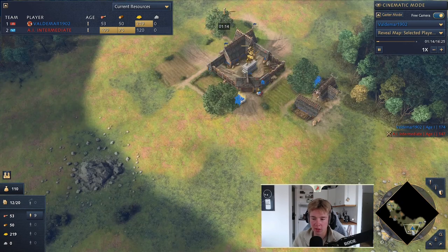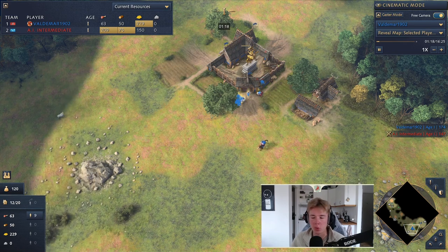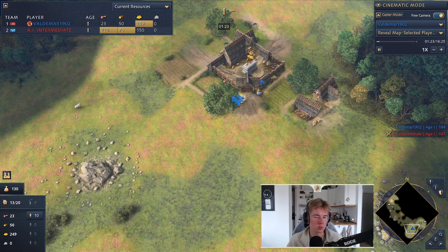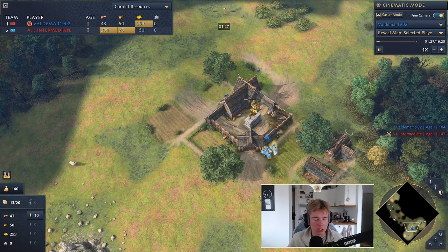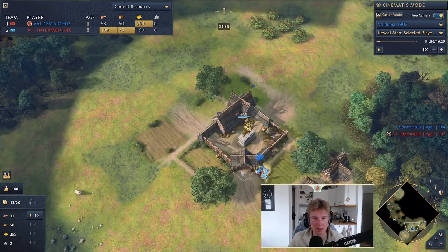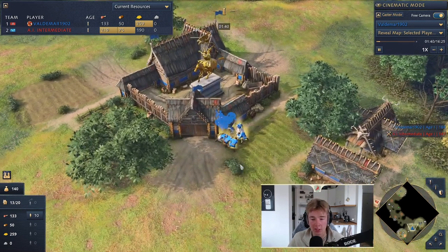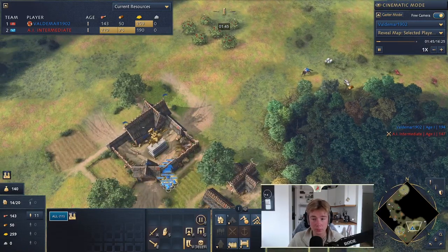We're doing three scouts: one aggressive, one defensive, and the last one can go wherever the first one didn't cover or wherever you think is best. You need to get sheep, so at least one of your scouts has to return early, otherwise you'll run out of sheep. Since all your villagers rally to food at the beginning, there's a large consumption of food. Around two minutes, the sheep scout should come back — as you can see we're almost out of sheep here.